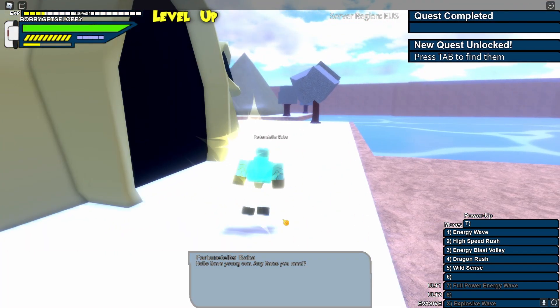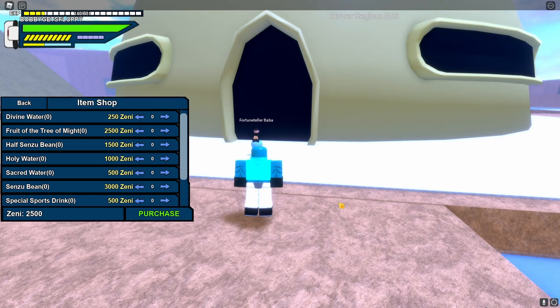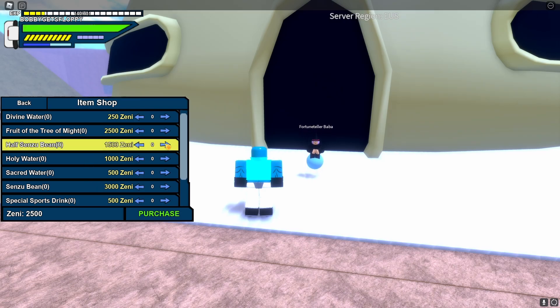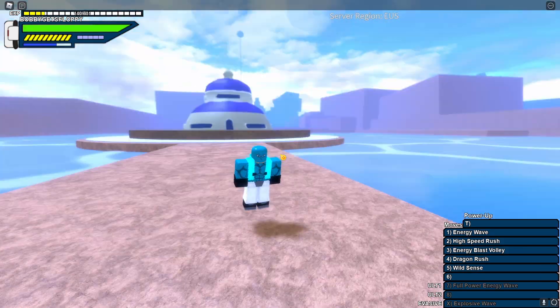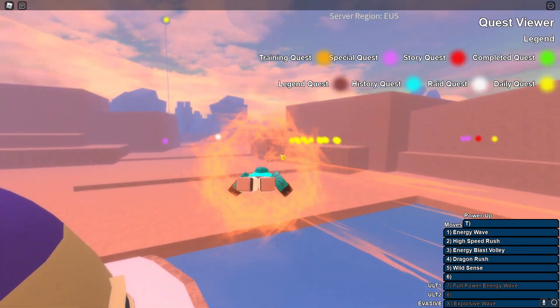This actually isn't gonna be the last time I see Baba in this run, because she actually sells senzu beans, and that's gonna be pretty helpful considering I'm not allowed to die. She also sells half senzu beans which are half the price and have half the effectiveness, so I decided to buy one because I figured I would probably need one.